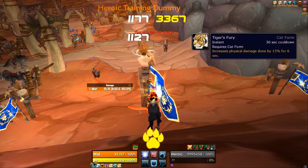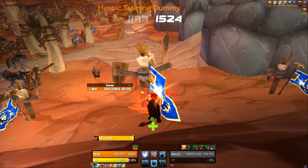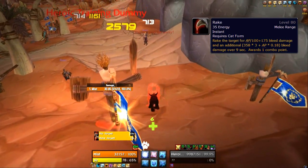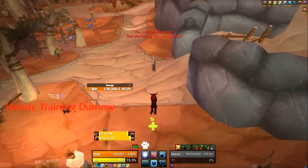I'm going to use Tiger's Fury next. That increases my bleed damage by an extra 15%. I then apply my Rip and a Rake. I'm going to move away from the target dummy now and show you what the damage looks like.